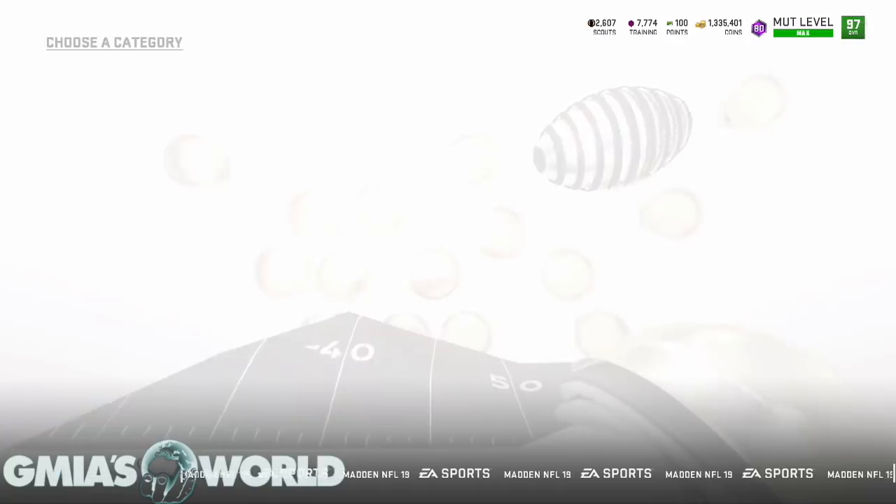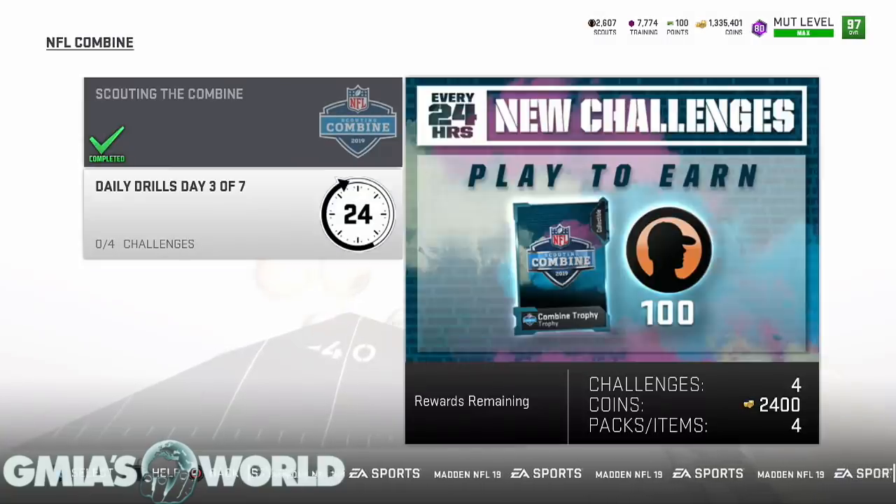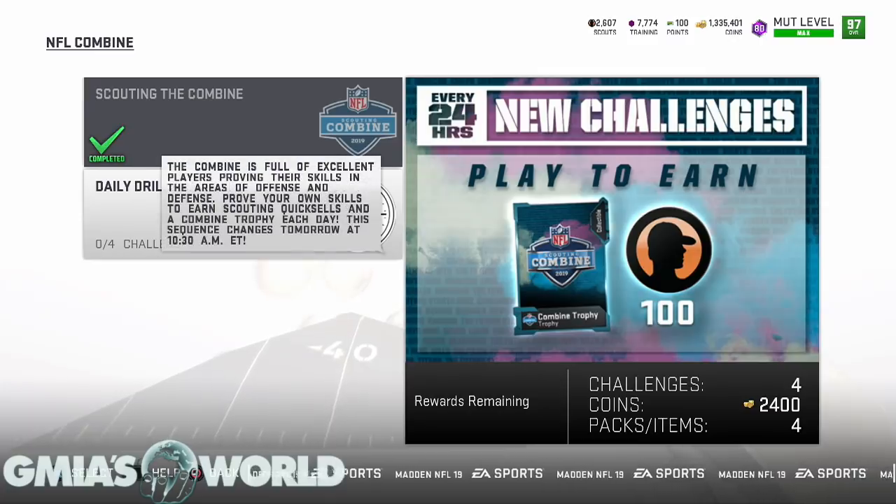I just want to make sure that you guys are up to date with everything that's going on. Make sure you're doing the daily challenges to get your collectible that you're going to need — you need five of those to be able to get your free Nat 97 overall.